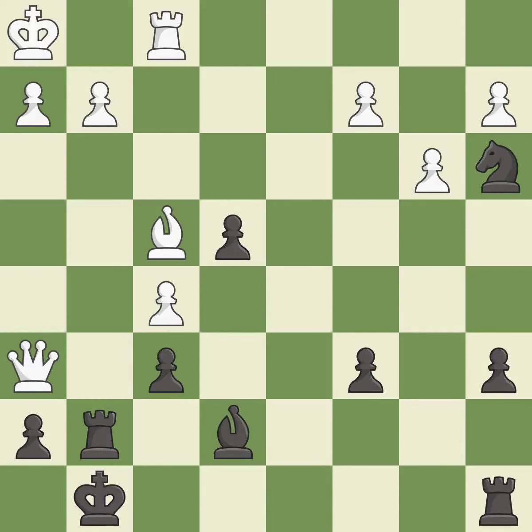This move puts the knight on a safer square — it is excellent. This move puts the pawn on a safer square — it is excellent. The rook is now on an open file, which helps control squares across the board; it is excellent.